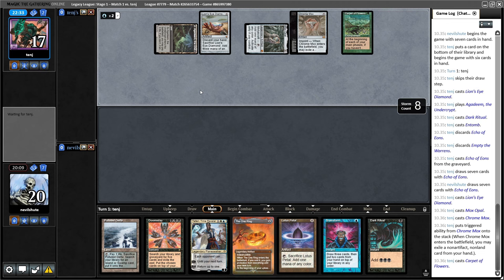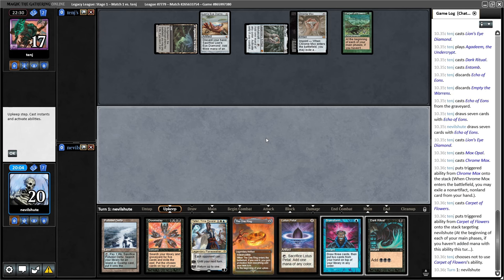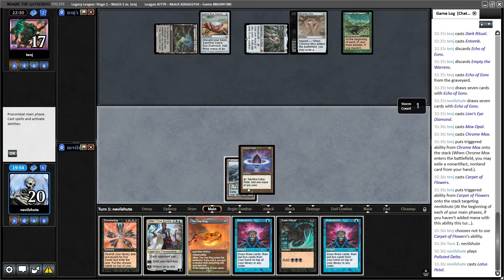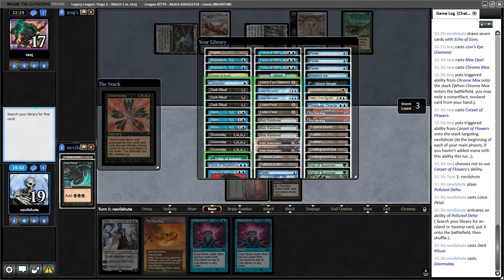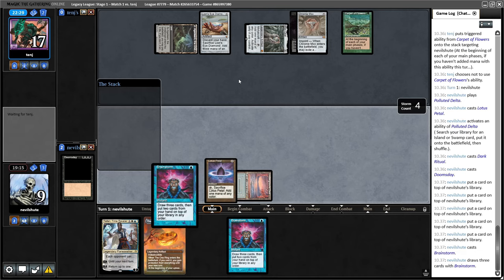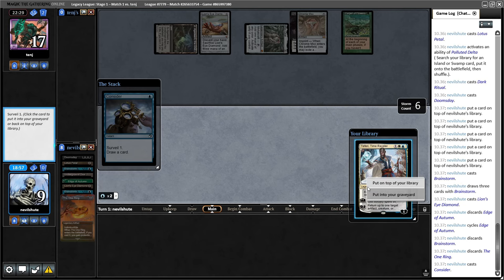Carpet! Holy smokes. Is this a pass the turn? It is. What's imprinted here? Black mana. So they can sit on a Surgical Extraction or a Mind Break Trap. This is the same-turn win pile: Consider, LED, both cyclers, then Thassa. So we put Thassa on the bottom with a Cycler on top. Cast the Brainstorm, put back a blank, then Consider on top. LED, Cycle, Maintain Priority, Crack LED for blue. Cast Consider, putting Teferi into the graveyard, drawing the Street Wraith. They've seen enough.